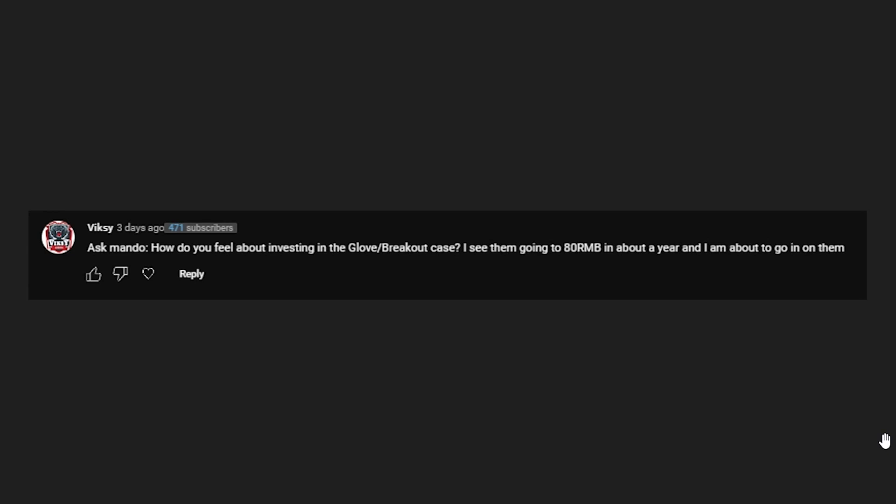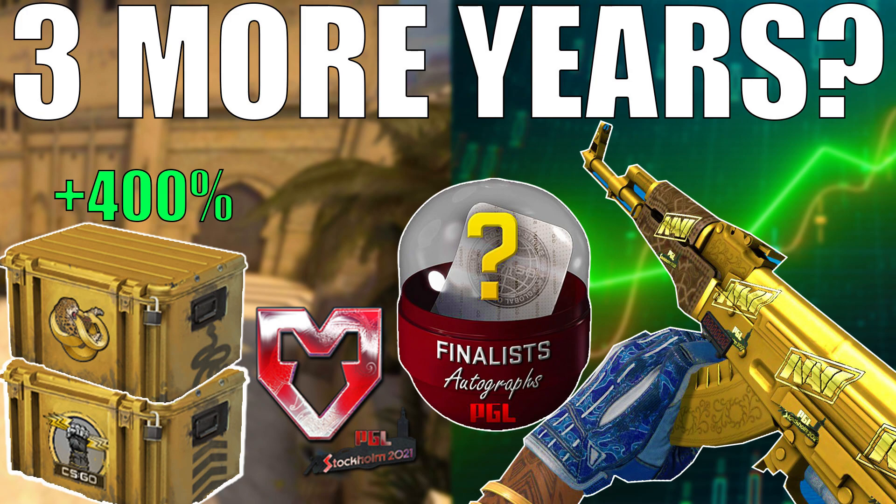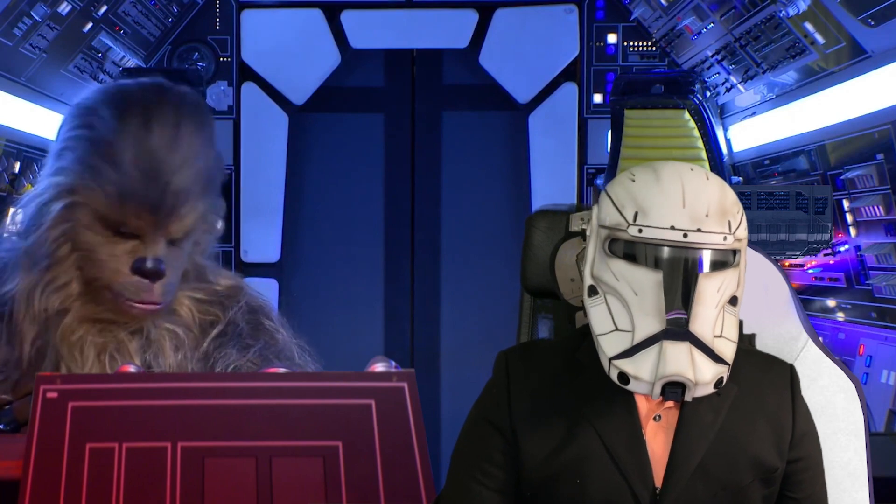Our next question is from Visky: how do I feel about investing in the Glove and Breakout cases? He sees them going to $11 USD in about a year. As for investing in those cases right now, it's actually not the worst time — everyone's eyes are on stickers from Stockholm, Antwerp, and Rio, so people are kind of selling these. When that 75% off sale hits, we'll probably see some further price decreases. But $11 USD for those cases — I'm going to have to disagree. These cases have just hit their all-time high across the market. Unless there's no operation next year and very few majors, we'd need another bull run, and even then I think these go to maybe $8 max, possibly $10 — there are still a lot of them out there in inventories and storage units.